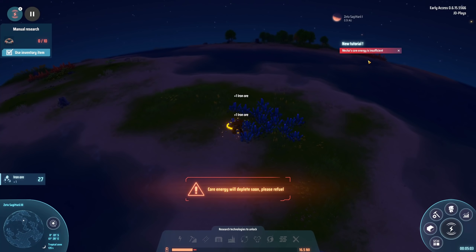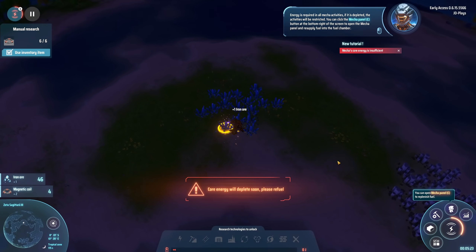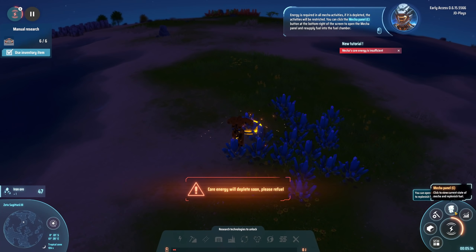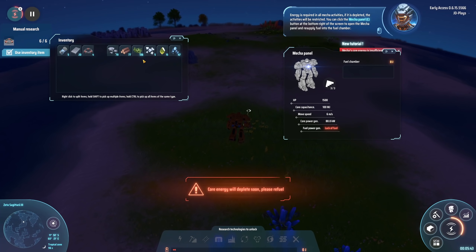At the moment we're running out of power in all mecha activities. If it is depleted, the activities will be restricted. You can click the mecha panel button at the bottom right to open the mecha panel and resupply fuel into the fuel chamber. When things are limited, basically mining becomes super slow. You can keep mining to gain energy to put inside your mech. On top of that, building is basically barred and flight is definitely off - we cannot get airborne at all.